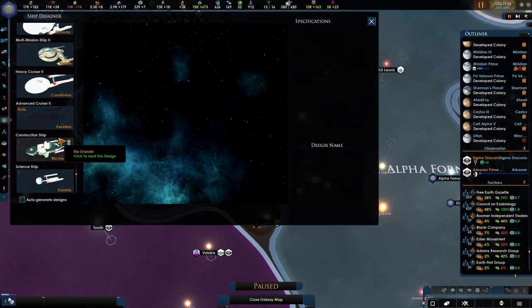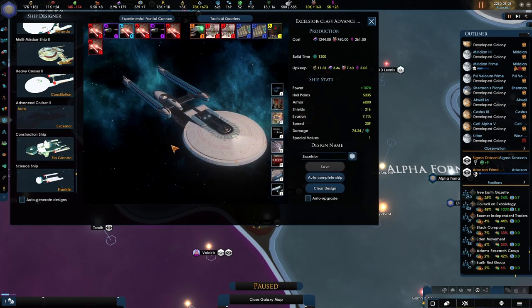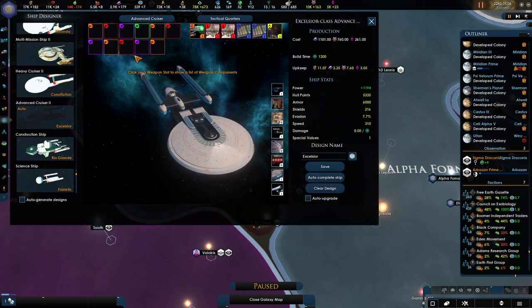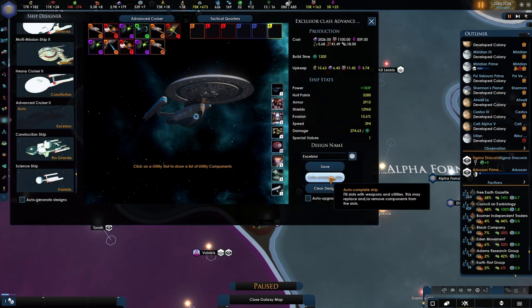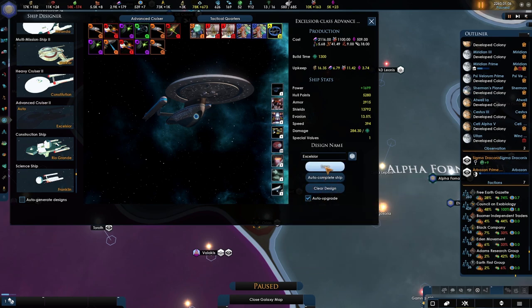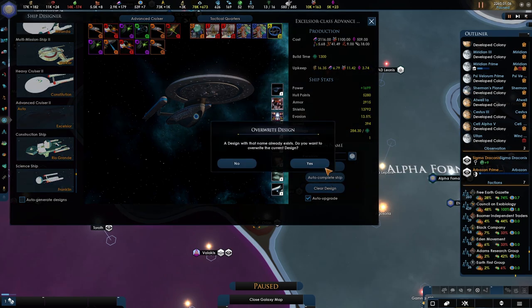Let's take a look because we have a few changes — we have the new cruiser who absolutely looks sick, I love it. You are now on the experimental frontal cannon. Advanced cruiser — I like the advanced cruiser. Tactical quarters — yes, let's just take the tactical quarters. Transwarp conduit, auto-upgrade the Excelsior class ship. Look at those shields — those are fantastic. Let's save you.